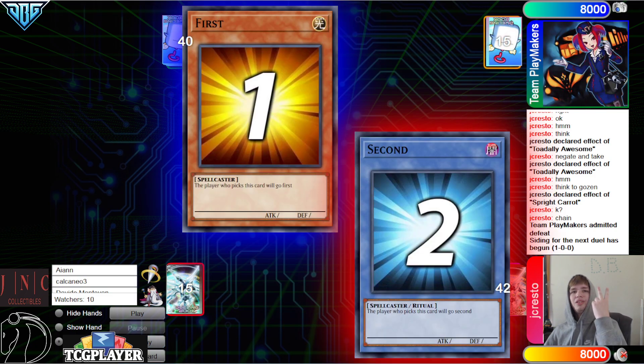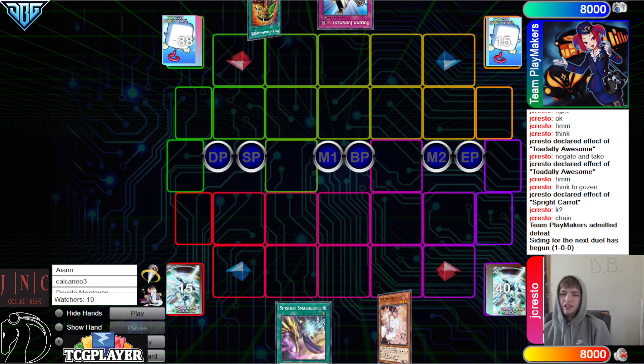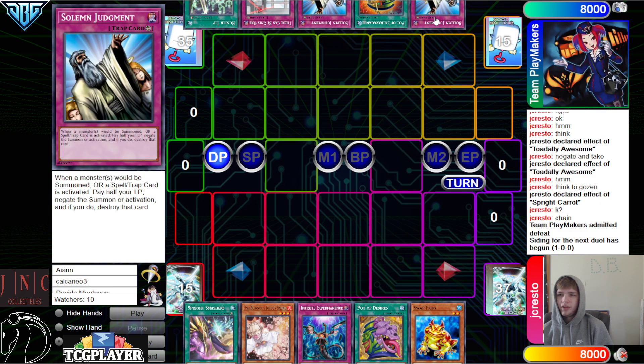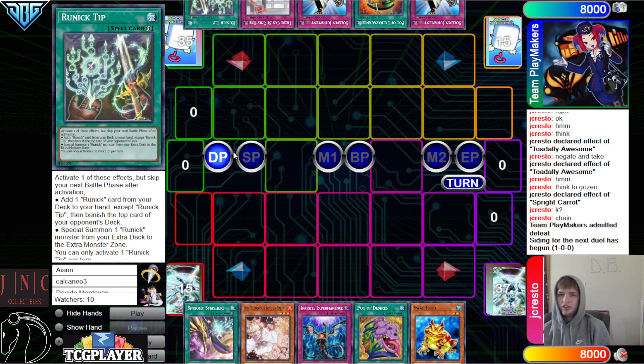Going into game two now, we're going to see Runic go first. Opening hands: we have Smashers, Ash, Imperm, Desires, Swap. They have Judgment, Extravagance, Judgment, TC Boot, and Tip.